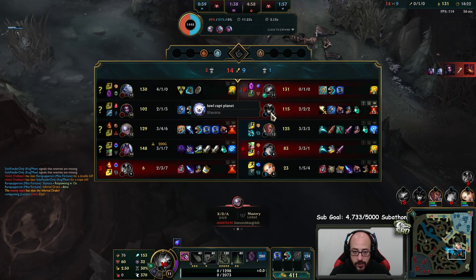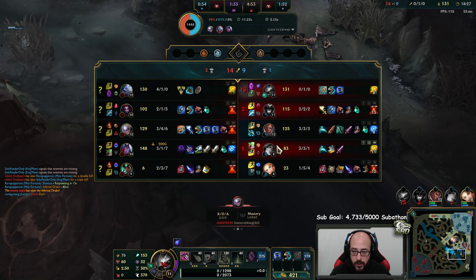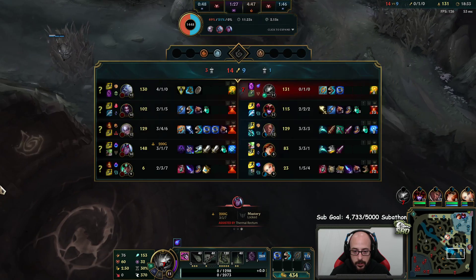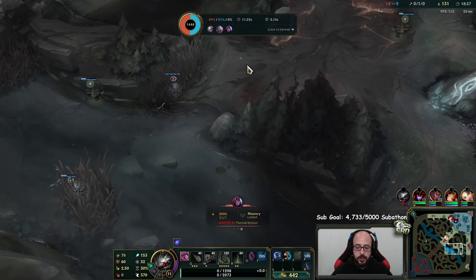I get why Shyvana went in - eventually we're going to have to move forward. What the hell is happening? Lux needs to move forward and look for a bind. Hiding in a bush over here is not going to do anything. Move forward, look for a bind. We're not going to have a way of dealing with Volibear - he's just going to kill our whole team.